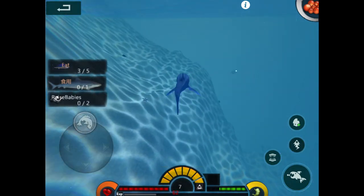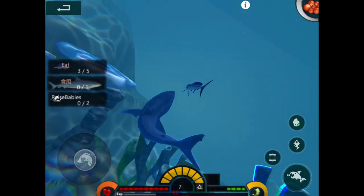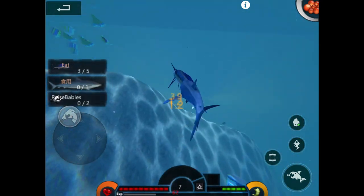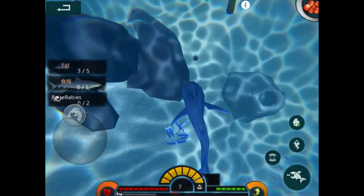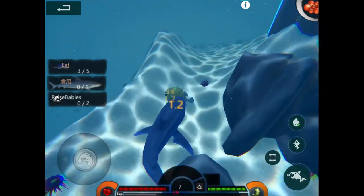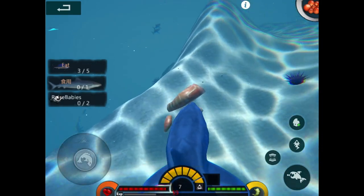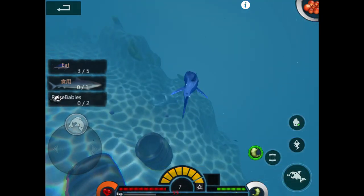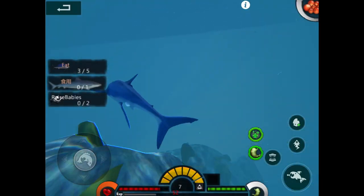You need to stay still to digest, so that's why every once in a while I'm just sitting still. I'm still level seven. Oh, is that a tiger shark circle? I think we ate all ten tuna — that's good. To get the babies out you need to eat enough food. One thing about the mako shark — they don't actually have eggs, their babies just pop straight out.